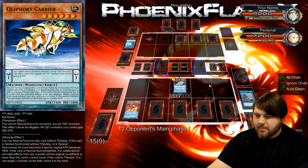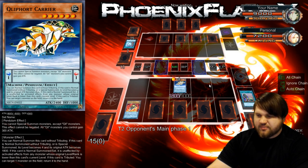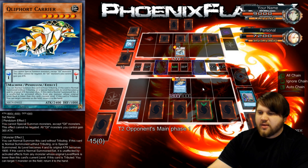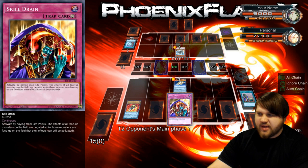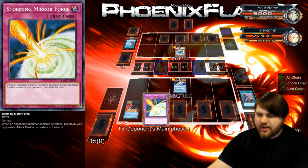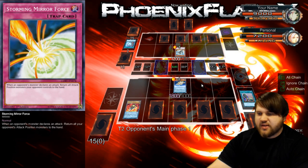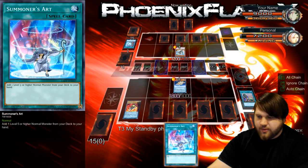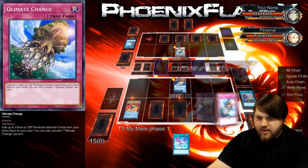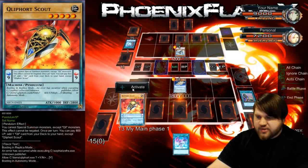This is the monster bounce, so that's kind of problematic. That's a Fossil Dyna. Doesn't really matter because I'm going to be able to Skill Drain it, Storming Mirror Force it — there's a few different things I have access into doing. But ending with just the Fossil Dyna on the field, no other plays. Fair shout, my dude.